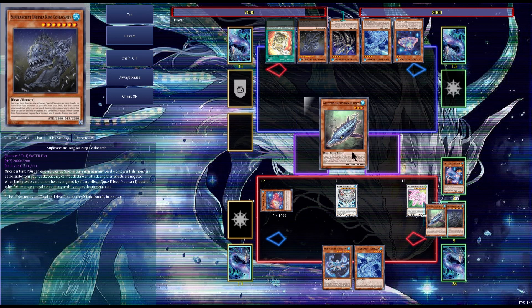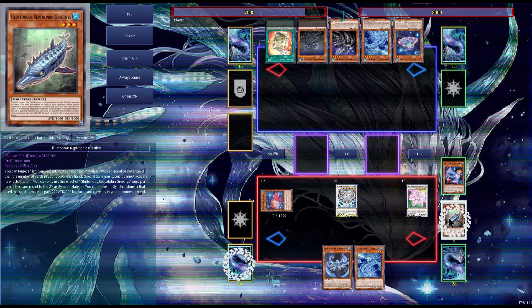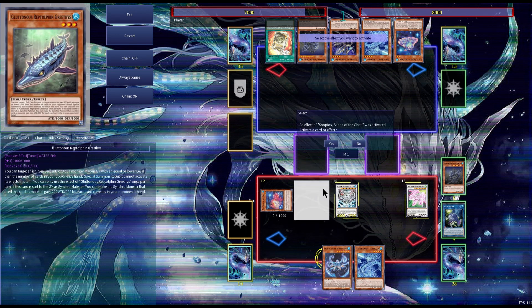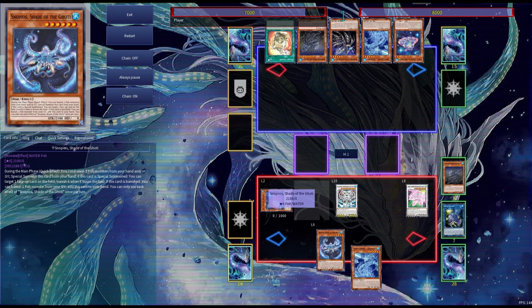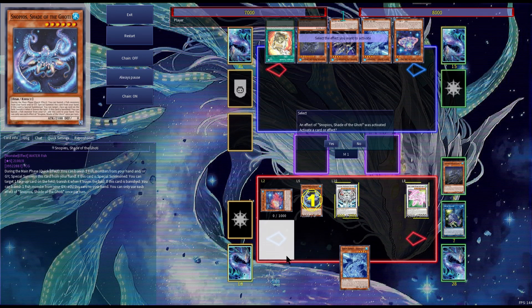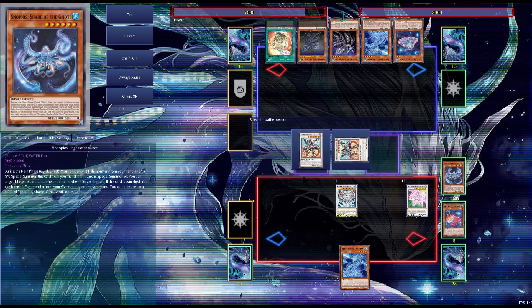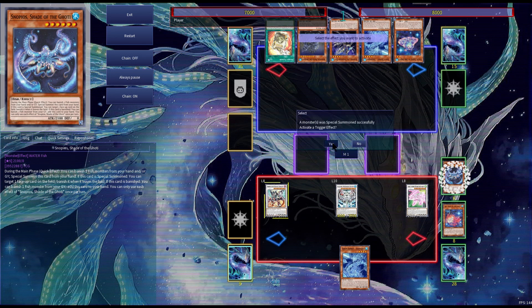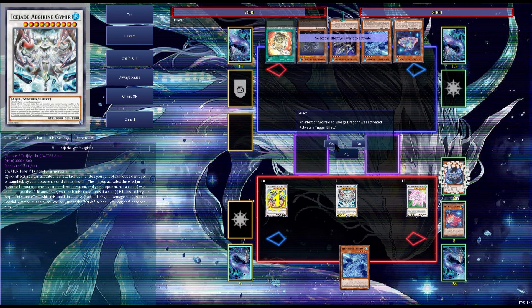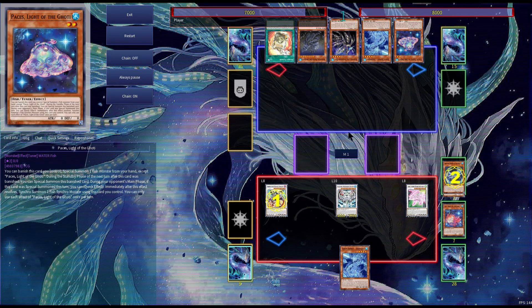Now using Reptoff and Grifis and Celacanth, we can Synchro into Ice Shade Jameer. We can then activate Snopios to banish Grifis and Celacanth from the graveyard to Special Summon Snopios. Snopios will target itself so that when it leaves the field, it will be banished. Then using Snopios and a level 2 tuner, we can Synchro into a level 8 Dark Synchro Dragon. Snopios will banish one fish from the graveyard — we'll use it to banish Paces. So now we have both of our tuners banished.